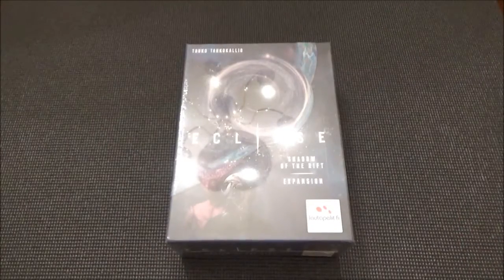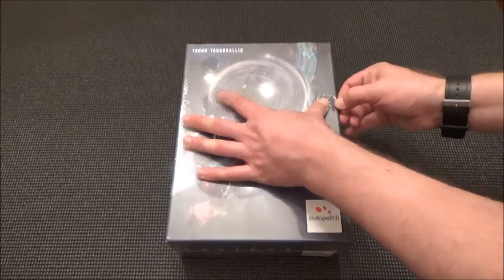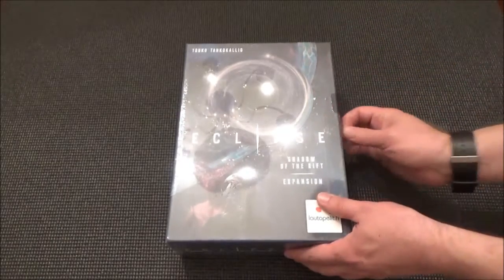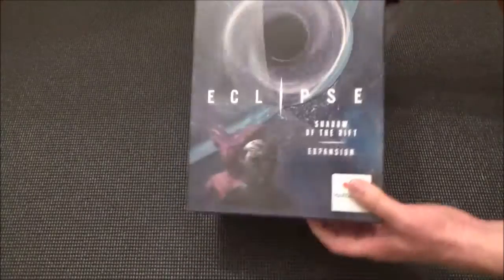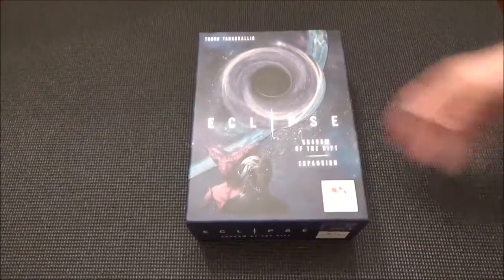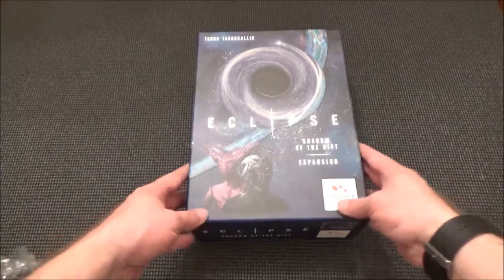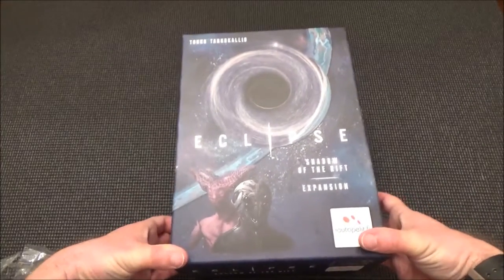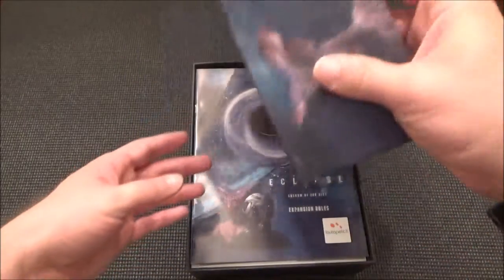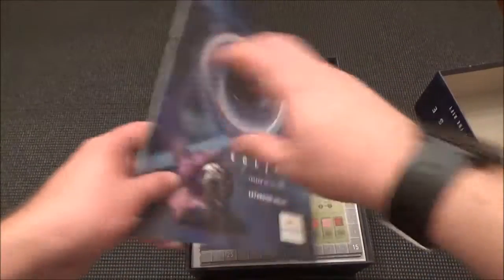I'm going to set it down here and then we're going to kind of dig in. It looks a little ripped right here in the shrink wrap, so we can go ahead and tear it off. These are always so airtight — it forms a vacuum and then when you're trying to pull, you're basically fighting physics. So there's the Shadow of the Rift expansion rules.